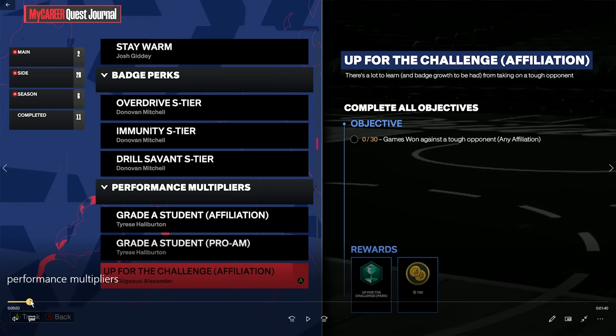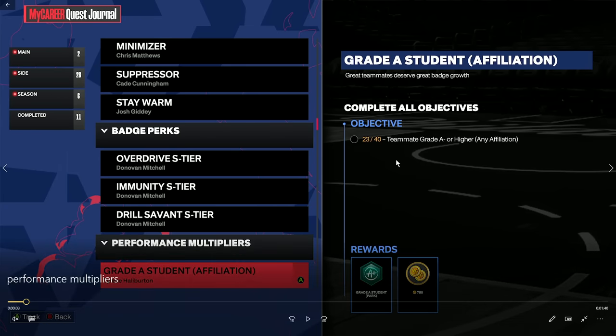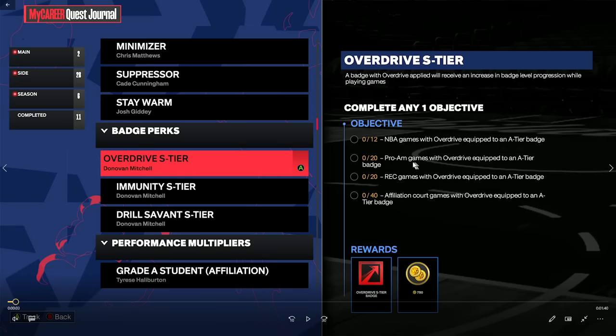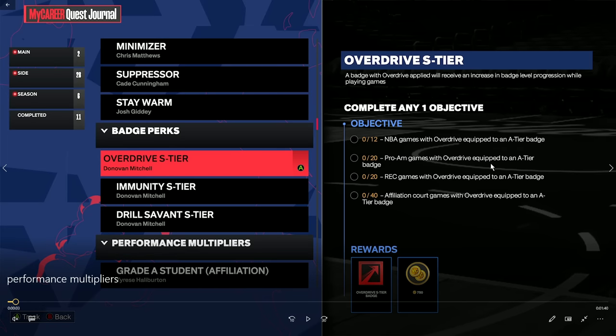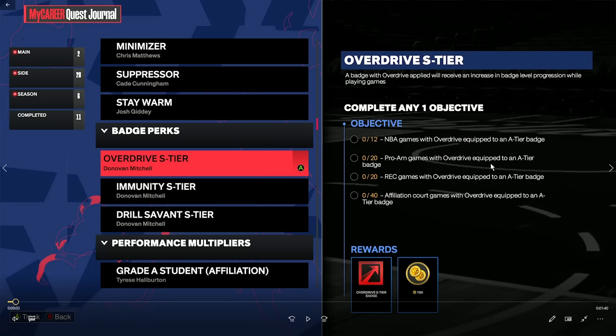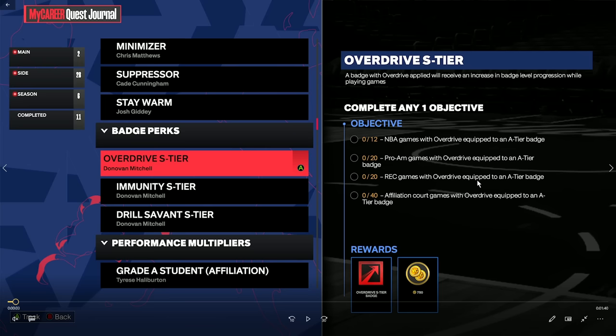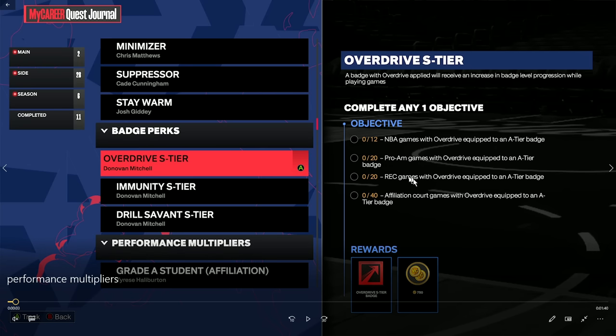Performance multipliers also apply here. If you want to play park instead, you can — but for the Overdrive, Immunity, and Drill Savant S tier quests you'd need 40 affiliation games instead of 20 pro-am games. Also make sure you actually equip those badges in the top slot — even a random drill badge for Savant — because you have to have them equipped. You can also use rec games, and 3v3 pro-am counts too.